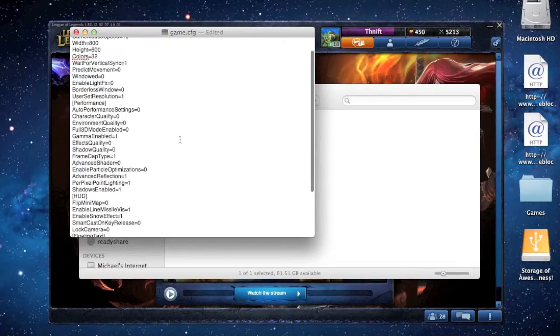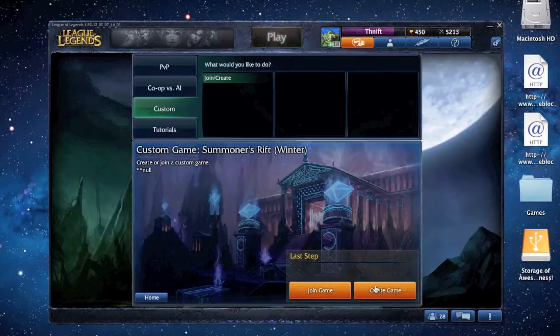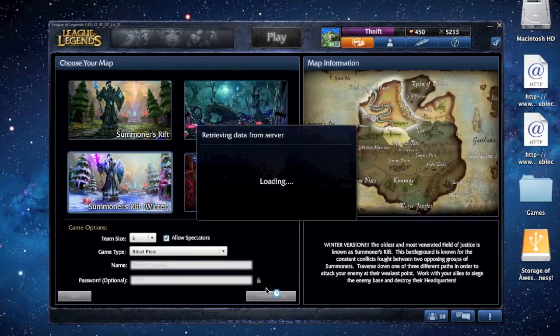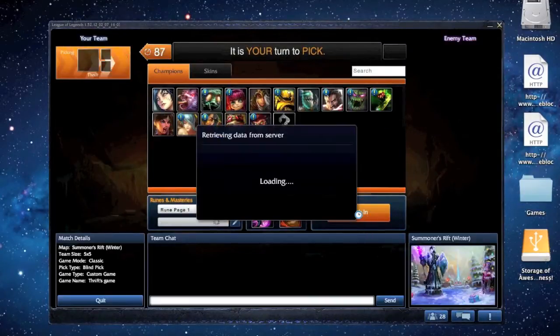This will make it so that when you first spawn in, the definition will be lower, but in a second I'll show you how to change that. What you want to do is start a custom game just to make sure there's no bugs, and add a password so that no random people come in. You can just start one by yourself — it doesn't matter because you're just doing it for testing.